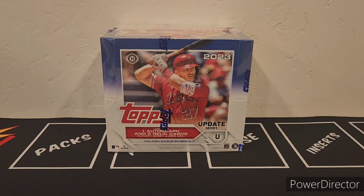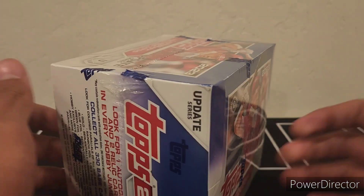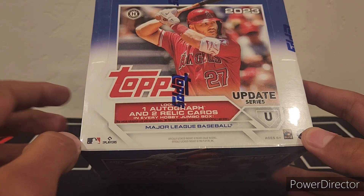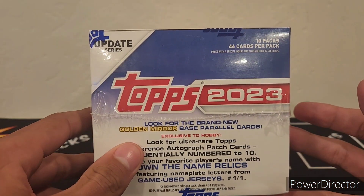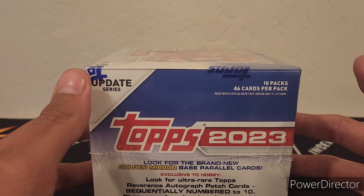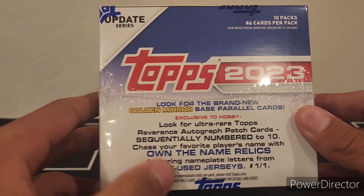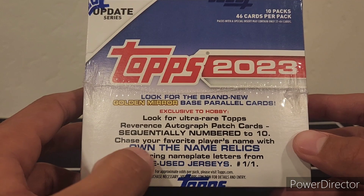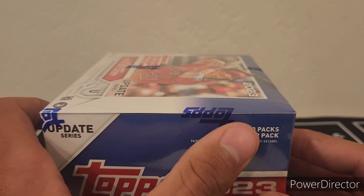What's up guys, it's Adam back again with a brand new video. Today I'll be ripping a 2023 Topps Update jumbo box with Glenn — we split a box. We're looking for one autograph and two relic cards. It's going to be a ton of fun. The checklist has all the big debut names with autos, golden mirror base parallels, and reverence patch autographs numbered to 10, plus own-the-name relics numbered one-of-one.